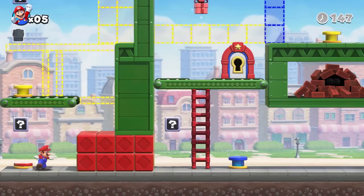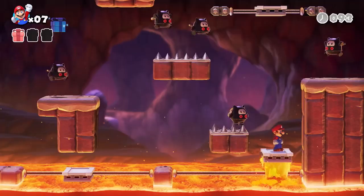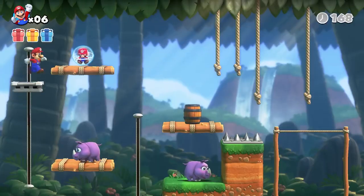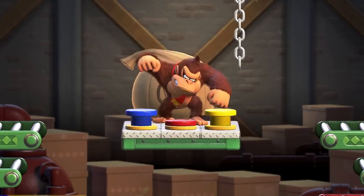Platform too high? Reach it with a handstand jump or a backflip. Observe and act to collect mini Marios, clear stages, and face Donkey Kong head on.